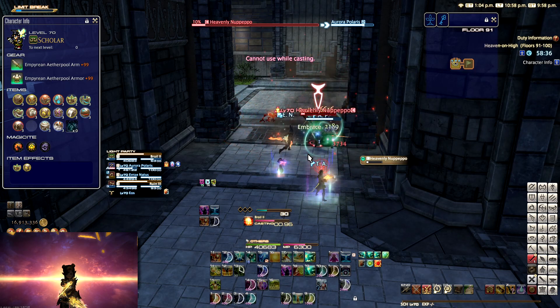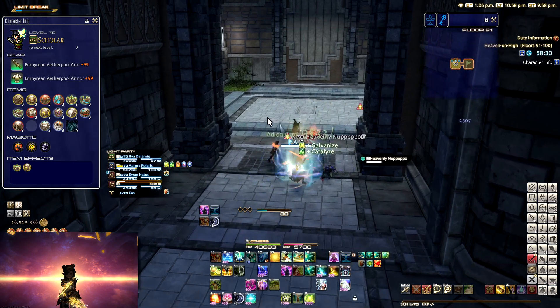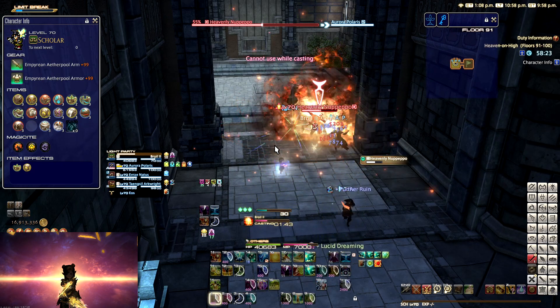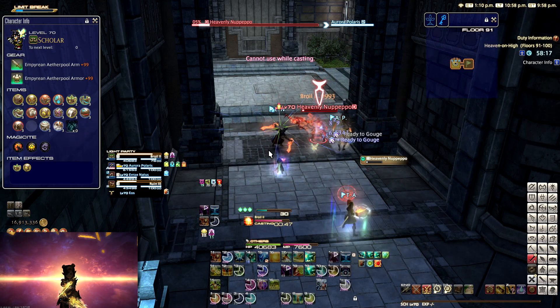When you go in, you first find yourself in some randomly generated rooms, feeling kind of like a roguelike. All of these rooms contain enemies, and there are also some treasure chests that you can find. Depending on the chest, you're going to get different stuff. For example, a brown chest gives you items, and a silver chest will give you Magicides or level up your Aetherpool gear.